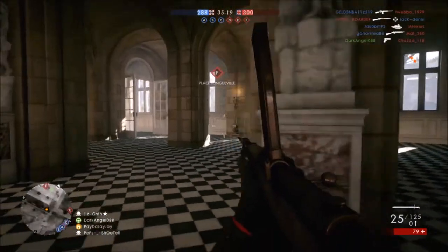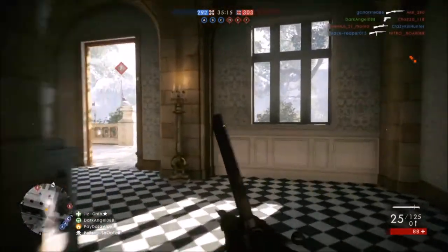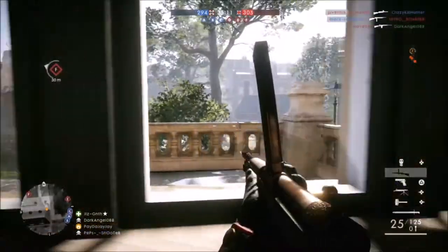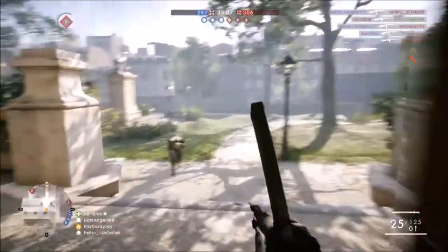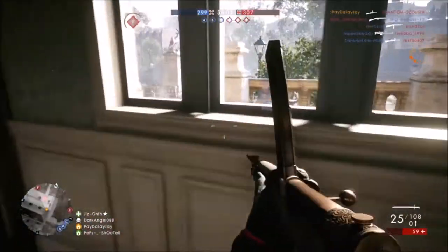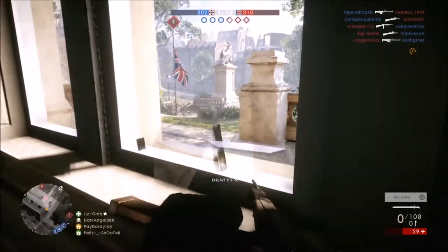So you will have to be very careful in combat — thinking, would I go down this alleyway if I have an Automatico M1918 because of its insane recoil pattern? Somebody could come down that alleyway with a self-loading rifle which would drop you a lot quicker. Make sure you close the distance between you and your enemy. No class is better than the Assault class at CQB, but no class is worse at long range than the Assault class.